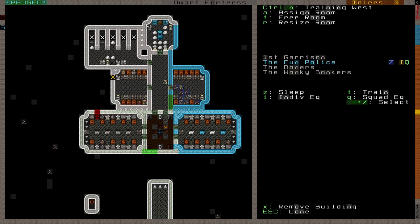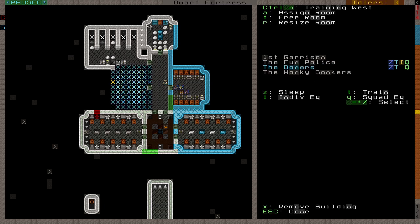Most important to us today is pressing T to instruct that squad to train here. Notice the letters appearing to the right of the squad indicating how they're using this barracks. Also notice that more than one squad can use this barracks in any of these ways.